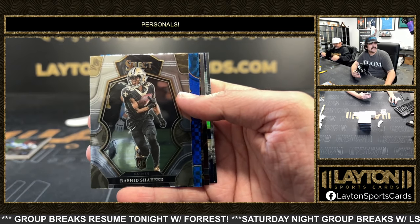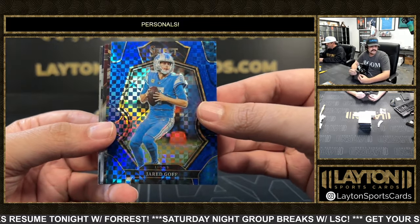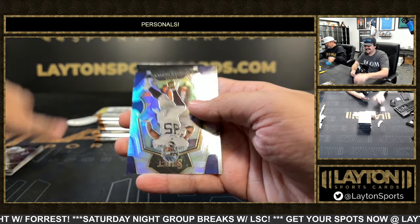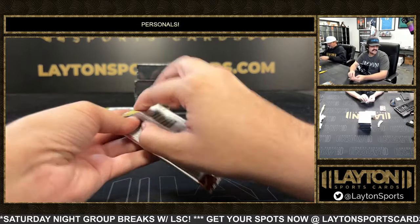This one is Jared Goff on the blue — that one is 2 out of 149. Jared Goff right there. And an Aucoin Quote rookie silver for the Titans tight end.